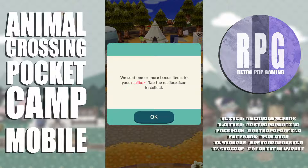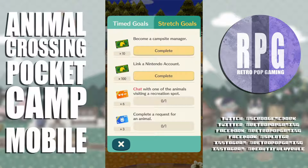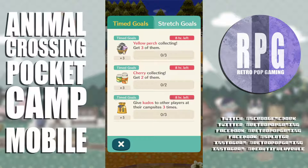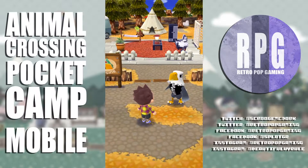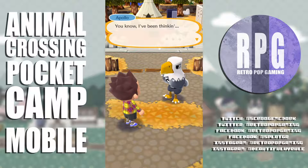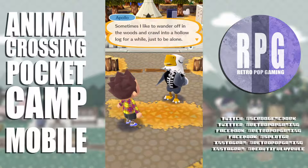Timed goals — eight hours left, yellow perch collecting. Stretch goals: become a campsite manager, chat with one of the animals visiting at a recreation spot. Cool — they've got goals for you to get stuff. Apollo tells me he sometimes likes to wander off in the woods and crawl into a hollow log just to be alone — you are one freaky dude!